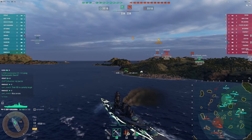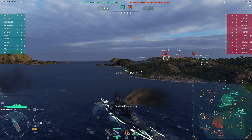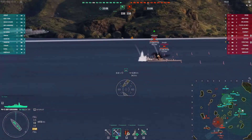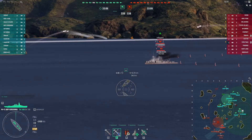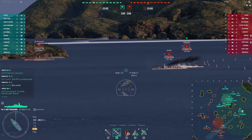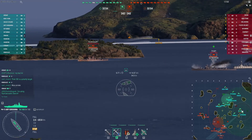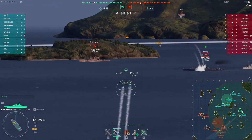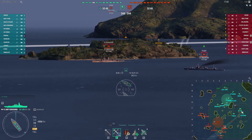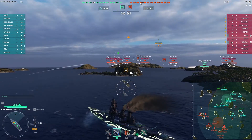Slowing down here to take advantage of the cover. Spotted by aircraft. Now speeding back up. Friendly Wyoming just off the port. In the case of the Omaha, very squishy cruiser. Furutaka — not as squishy for its tier as a cruiser — it's pretty rough and tumble, but against these shells they can be pretty ugly. Of course, it looks like he's turning out, and our shells fall a little bit short.